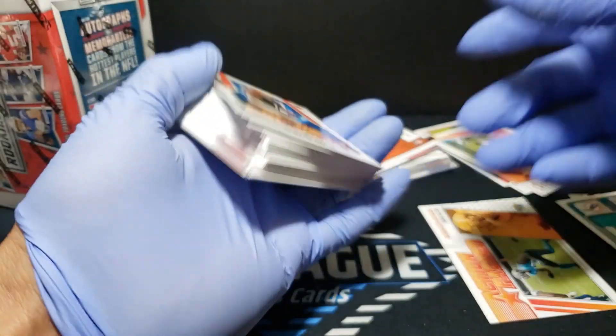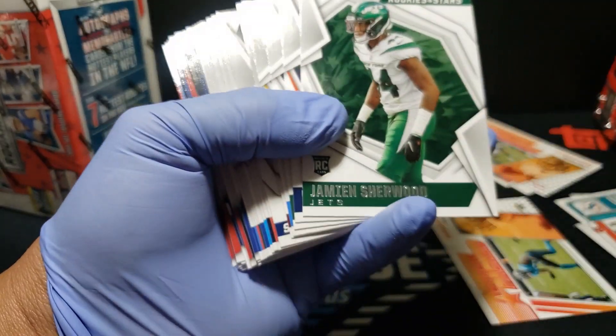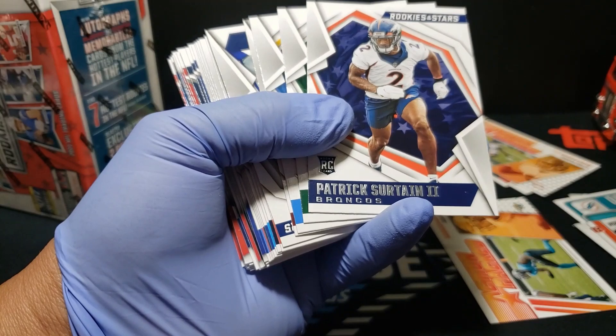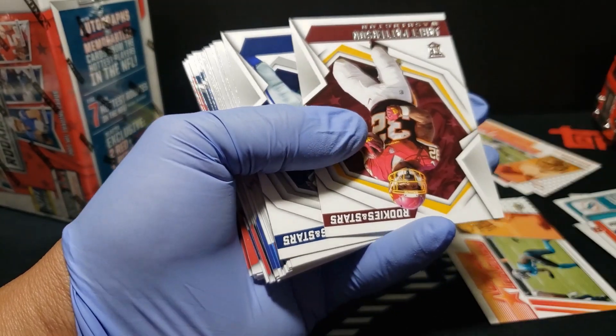A ton of inserts in here — rookie rush Jamar Chase, Palmer. Now we're going to do some of our base rookies. I guess I should have gone through the front first, but that's okay. There's Zach Wilson base and Deebo Samuel Jr.